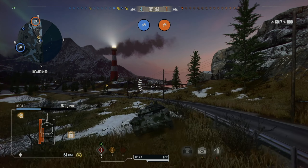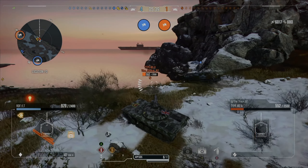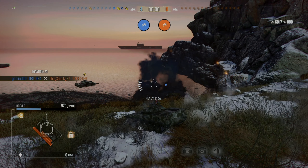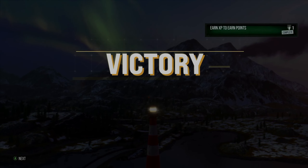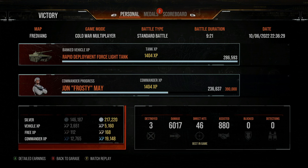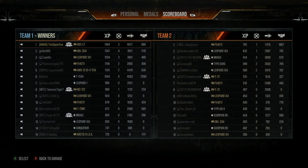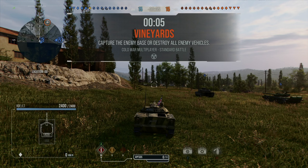Finally, the engine fire rate: the Mauler's is 15% whereas the RDF's is 12%. All in all, I would say the RDF is the better tank. They both cost the same amount of gold, so I really don't see any reason to go for the Mauler if the RDF is available. The only reason to get the Mauler would be to complete the GI Joe collection or to have all premium tanks the game has to offer.